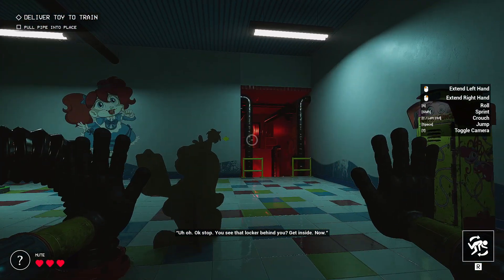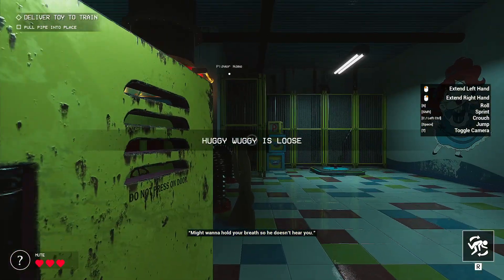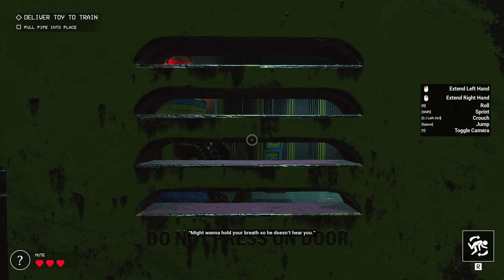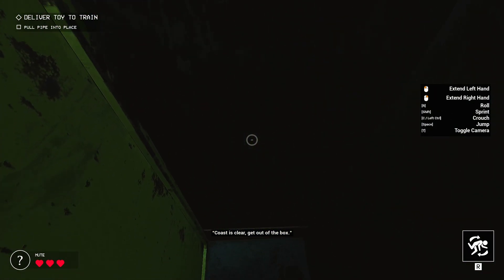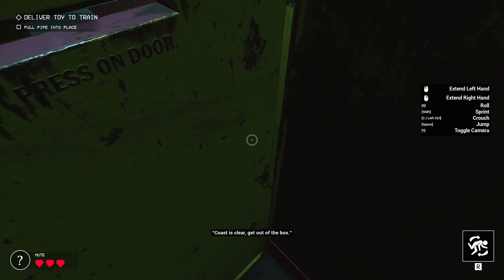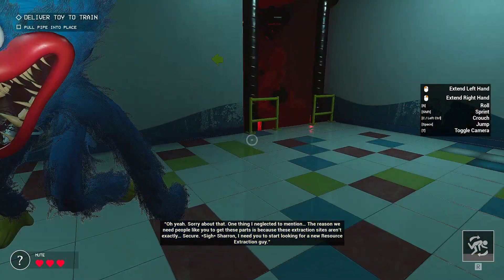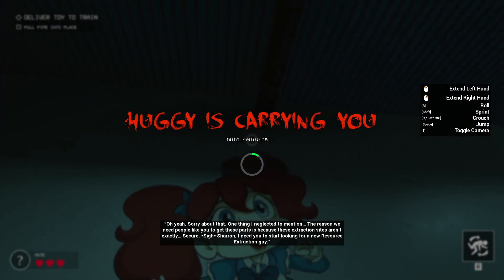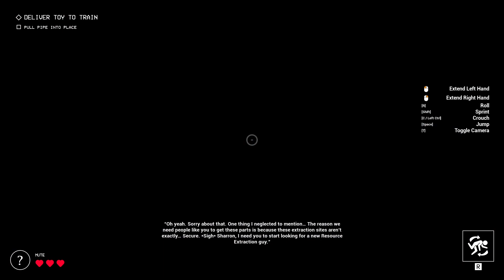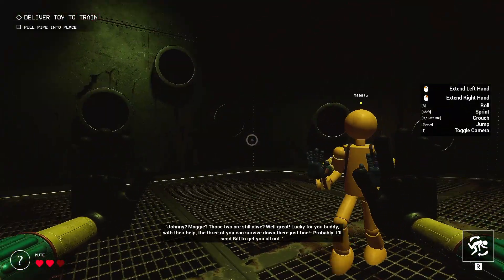Uh oh. Okay, stop. You see that locker behind you? Get inside. Now. Might want to hold your breath so he doesn't hear you. Coast is clear. Get out of the box. What is R? It does nothing with the R. Roll. How is roll? Roll. Roll. What the hell? He lied to me.